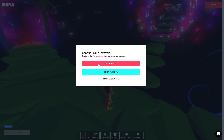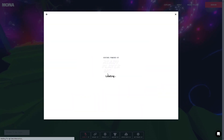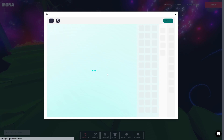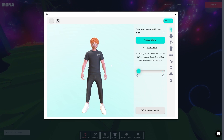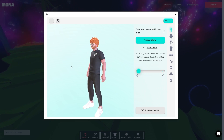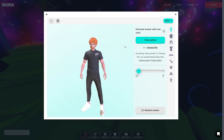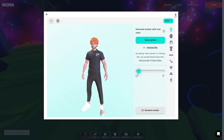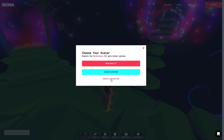Here's the avatar feature. You have several options: you can go to your Mona wallet to pick an avatar that's already in your wallet — one you've purchased, created, or minted — or you can use Ready Player Me. I've already got a login and some characters I've made, but you can create your character directly from this interface, create your Ready Player Me account, and use that avatar on any platform that accepts Ready Player Me.